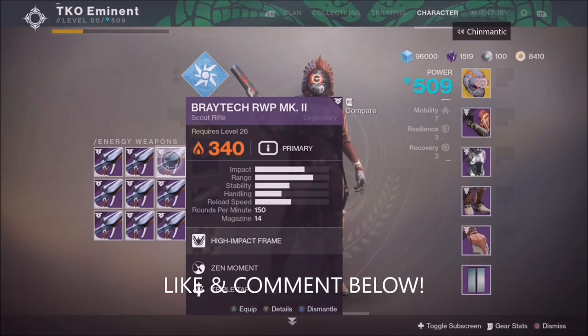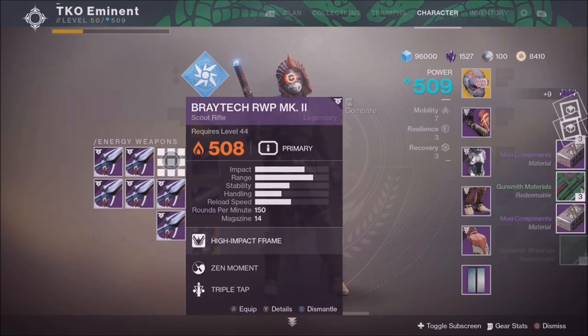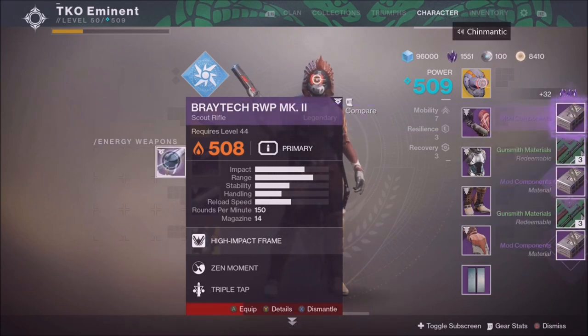And let's get into it, guys. So this Braytek RWP MK2 is the gun to get. You can get it from your collections. It was a part of the last DLC before Forsaken, and the quest is the World Quest Data Recovery on Mars. That's where you will get this gun from.